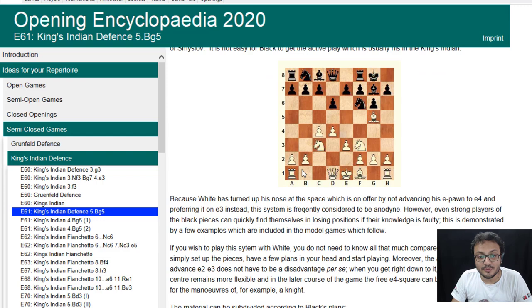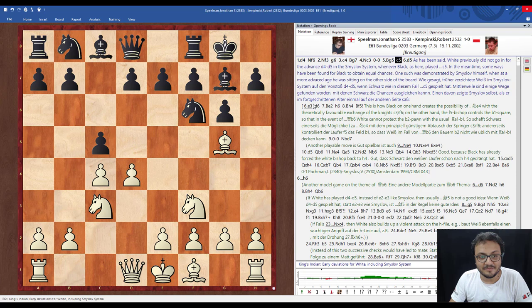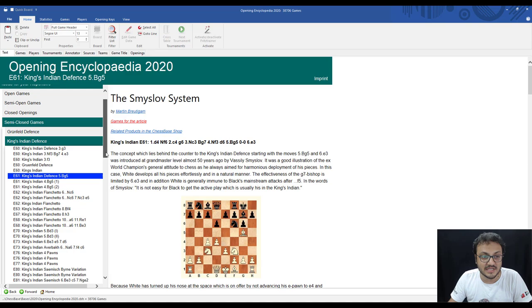This has become a part of my repertoire ever since. The idea is to go D4, Nf3, C4, then Nc3, develop your bishop to G5, and then if he goes D6, play E3. I learned it from this very opening report and it was very, very useful for me — I built an entire system around it. This entire product has 1,160 opening reports which is an amazing number. Just take any opening and you will find something about it.